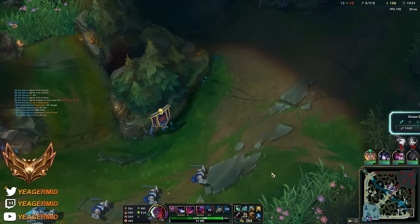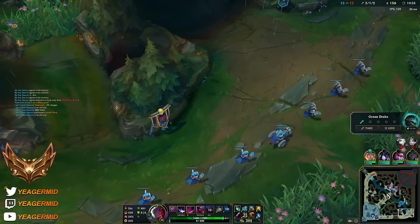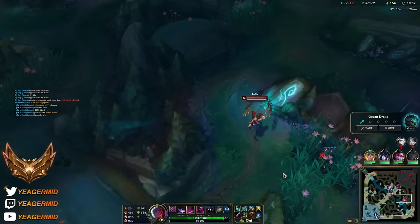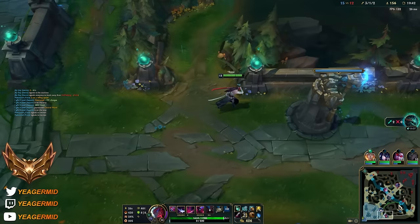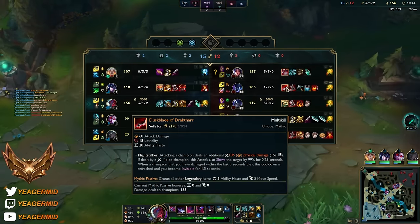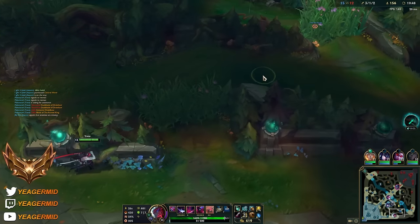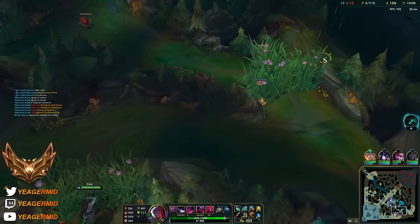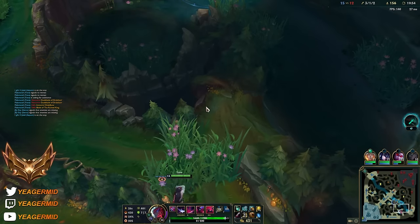I'll just go bot side here. I cannot go top because the Baron or the drake is coming up soon. Our jungler secured two drakes so that's nice. If I go top side right now they will be playing five versus four. As long as we play around the Sejuani engages, then it should be okay. It can still go wrong though if they forget about the Ashe ult.